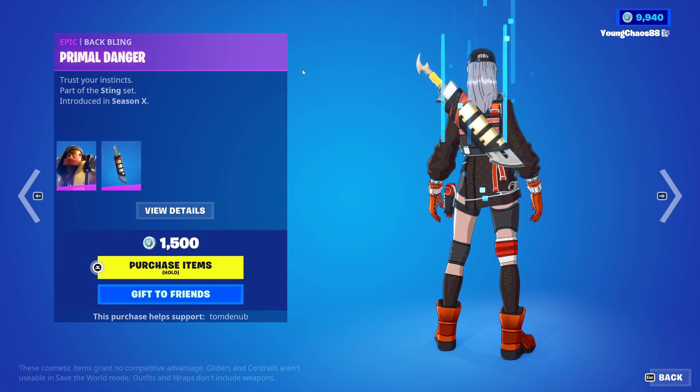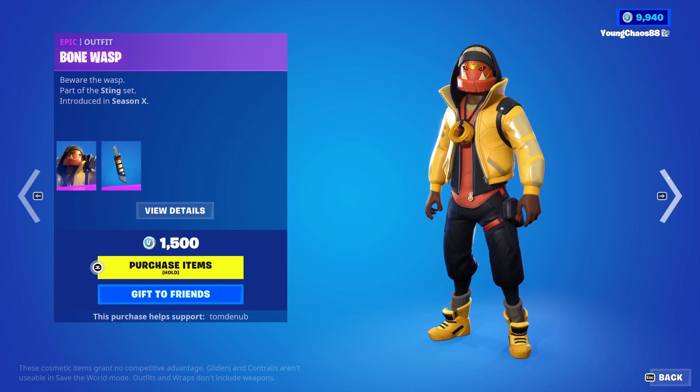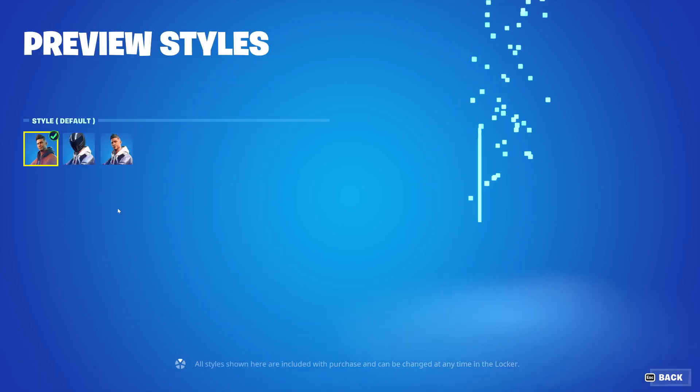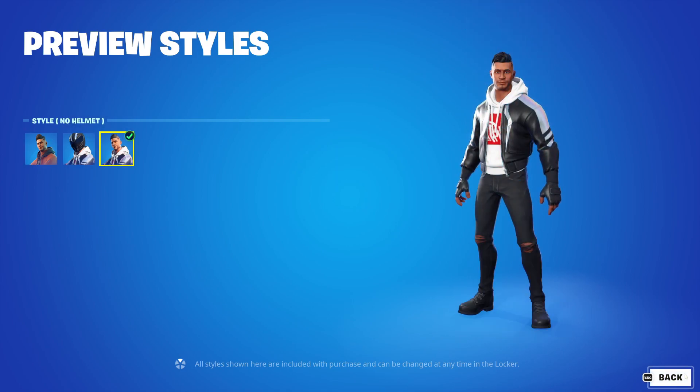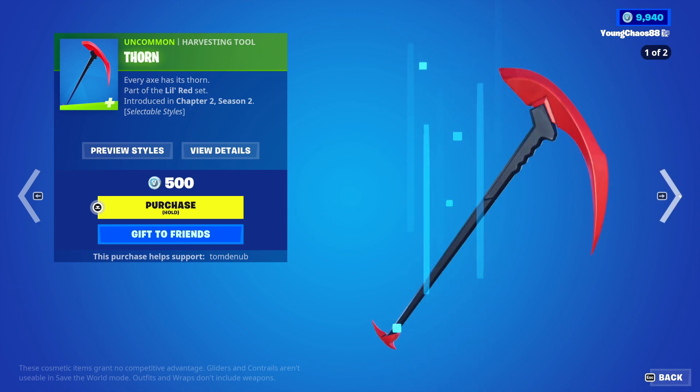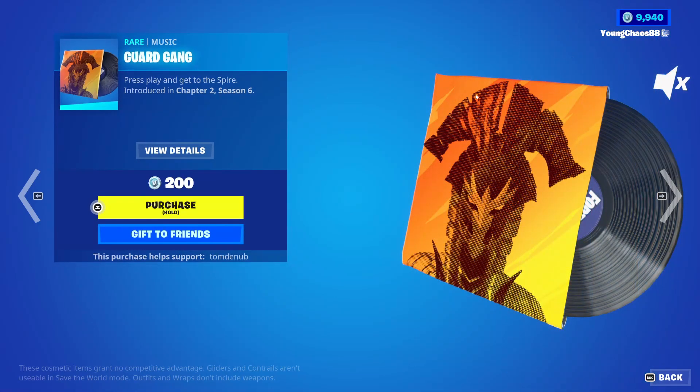We have Bone Lost with back bling Primal Dagger, another epic skin, 1,500 V-Bucks. Meverage with back bling Bat Attitude, another epic skin, 1,500 V-Bucks — three different styles, really nice one there. Thor, an uncommon harvesting tool, 500 V-Bucks. Really do love that secondary black style, really nice there. With Guard Gang returning, a music pack, 200 V-Bucks — pretty rare one returning.